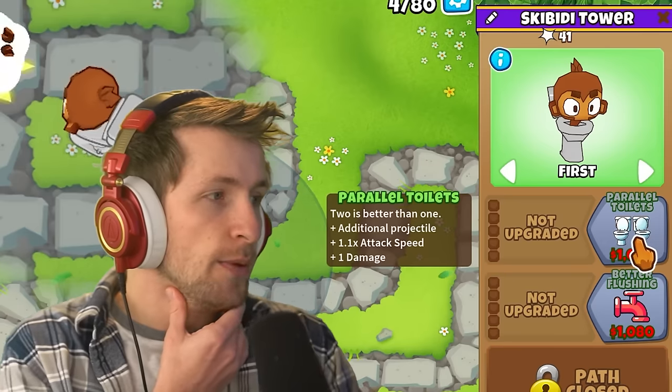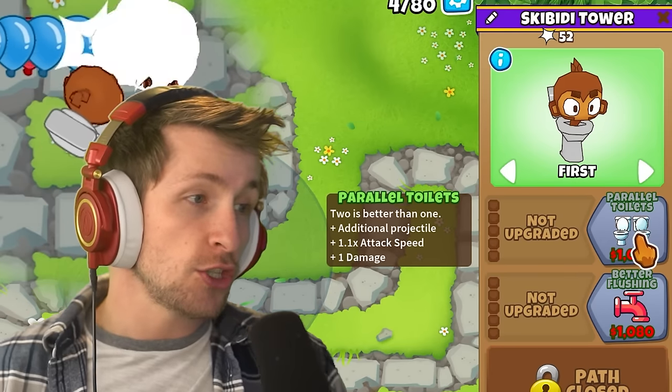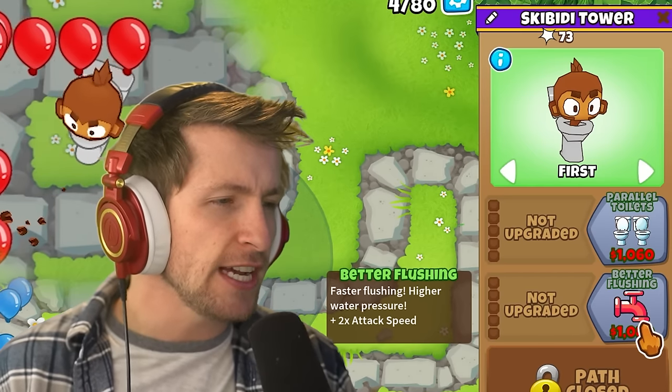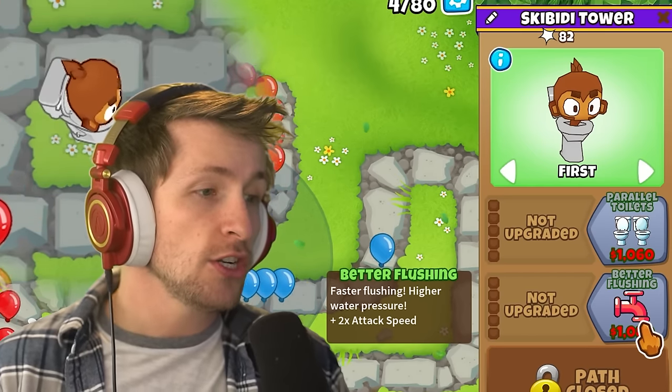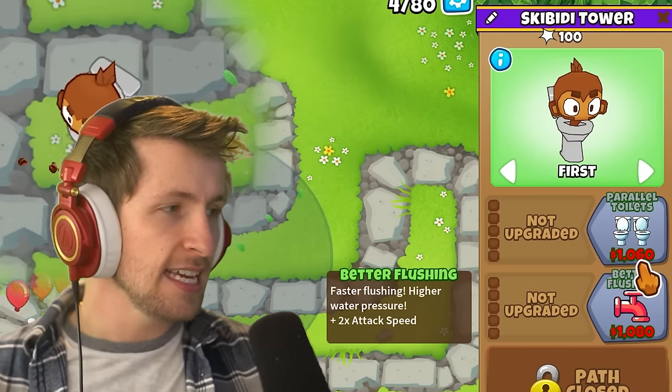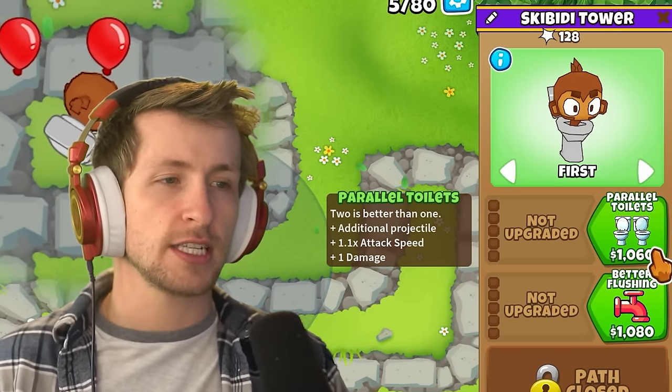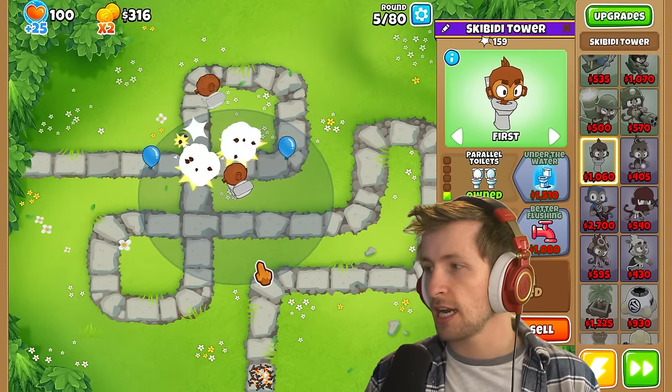We have two upgrade paths. We can go Parallel Toilets — two is better than one, so an additional projectile — or Better Flushing: faster flushing, higher water pressure, two times attack speed. I think I want to get the Parallel Toilets, because now it shoots two projectiles at once.